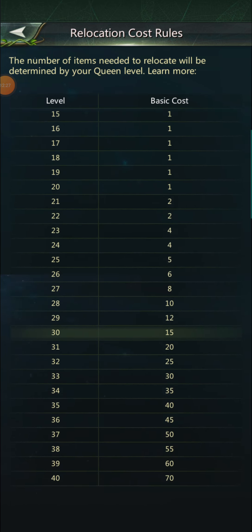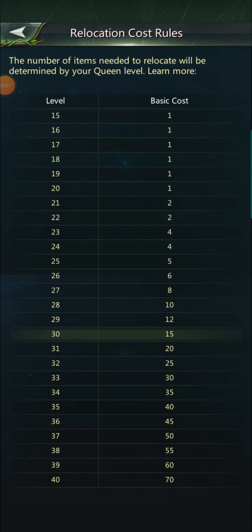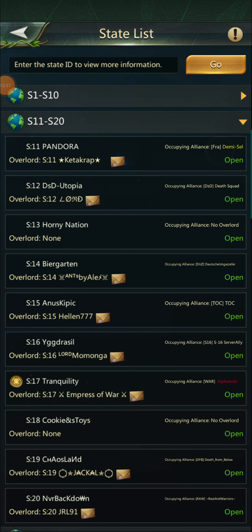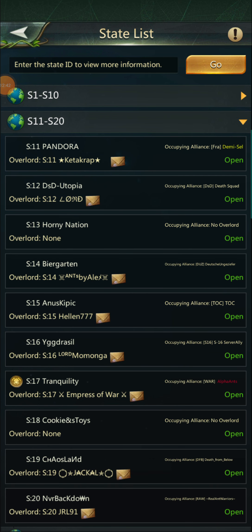It takes a long time to get to level 40, so if you ever plan on moving at a high level, you might as well start saving now — because that is expensive. I have seen a multi-pack in the cash shop as well. That covers the basics of the global relocate.